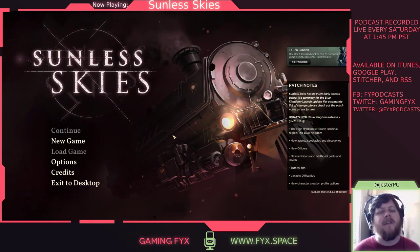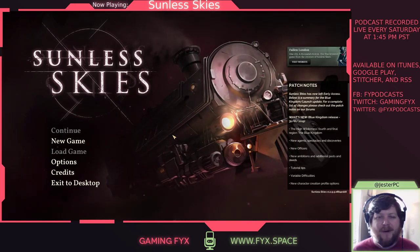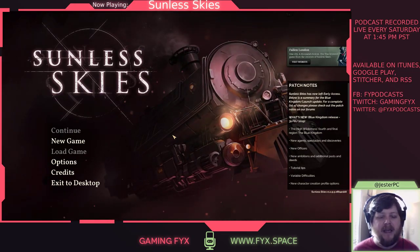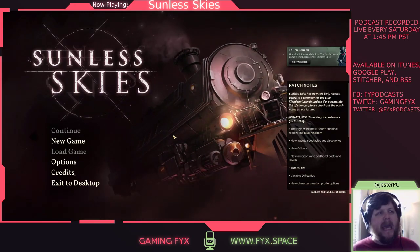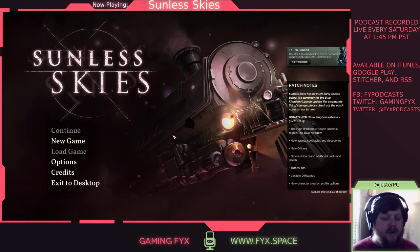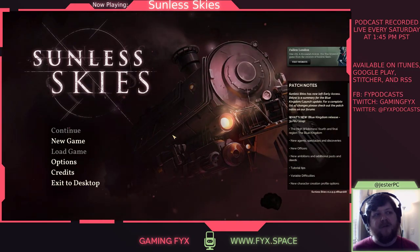If you haven't played Fallen London or Sunless Seas, those two games are kind of micro-narrative adventures. They're really cool games focused on telling you lots of small stories. Fallen London is browser-based, and the gameplay is mechanically light — it's a lot of getting currency from story paths and spending it to access others. You do skill checks that increase by doing those skills. Pretty mechanically light, but it's a really interesting world.